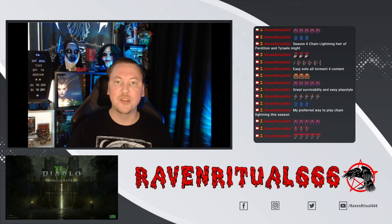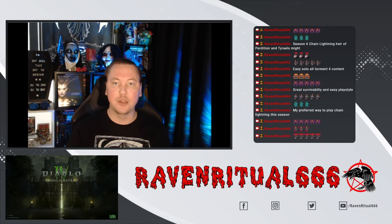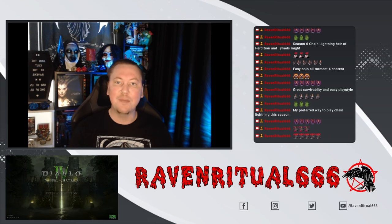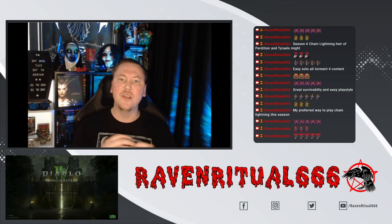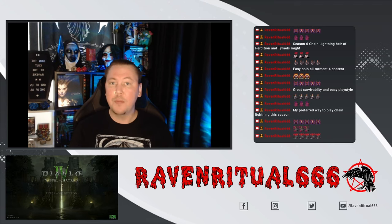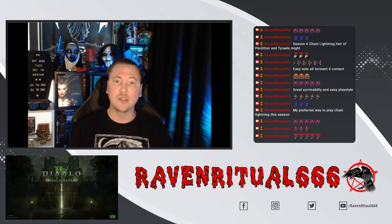What's going on, Raven Ritual 666 back from the dead with some more Diablo 4 content. Today I'm very excited to bring to you my Chain Lightning build for Season 6 and the Vessel of Hatred. This build will be using the new Aeropredition Mythic Unique Helmet and Tyriol's Might to make sure we have a nice balance of damage and survivability.